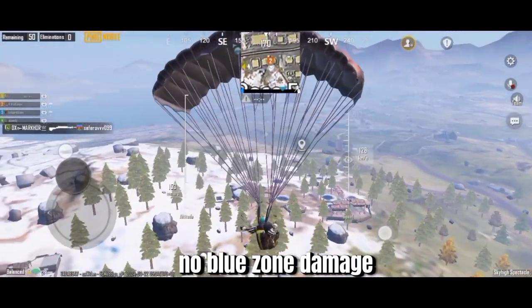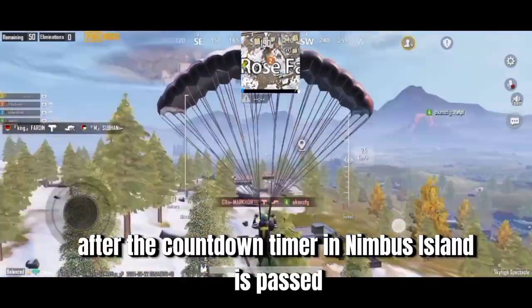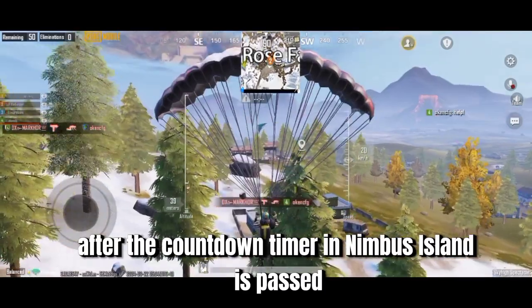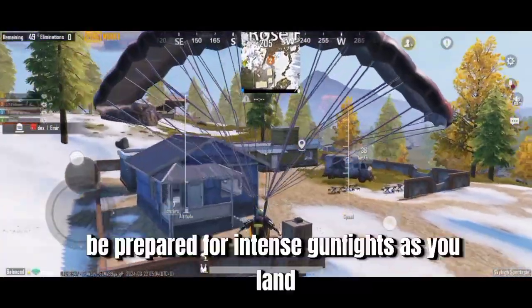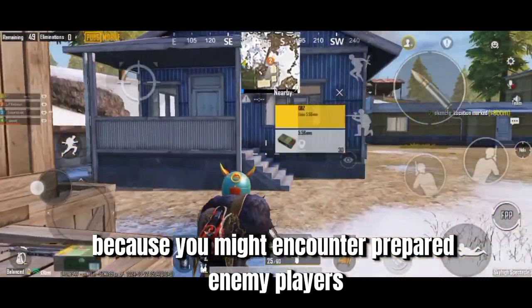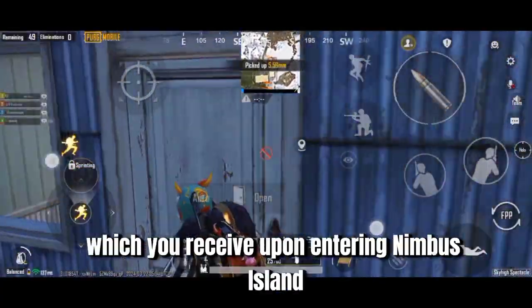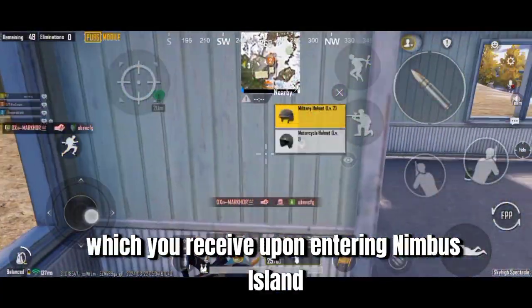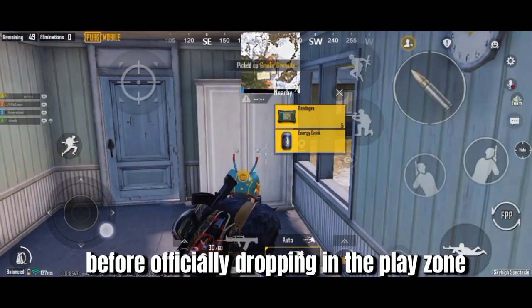No blue zone damage — you won't suffer damage from the blue zone here. After the countdown timer in Nimbus Island passes, players are dropped to random locations in the zone. Be prepared for intense gunfights as you land, because you might encounter prepared enemy players. There is also a respawn card which you receive upon entering Nimbus Island, allowing an additional death chance before officially dropping into the play zone.